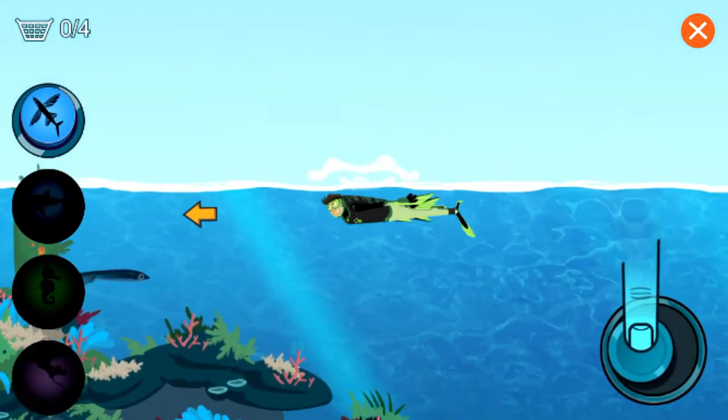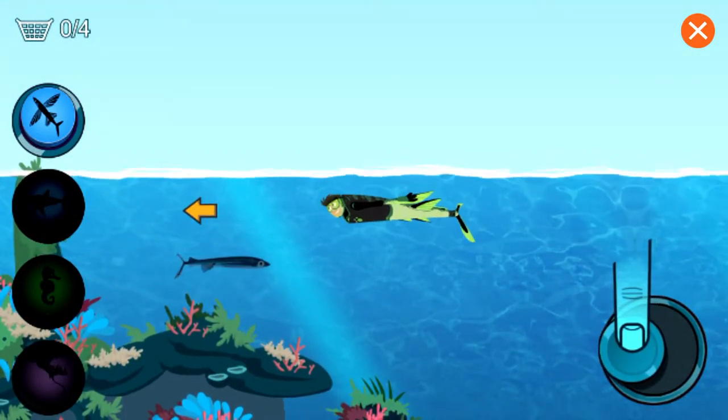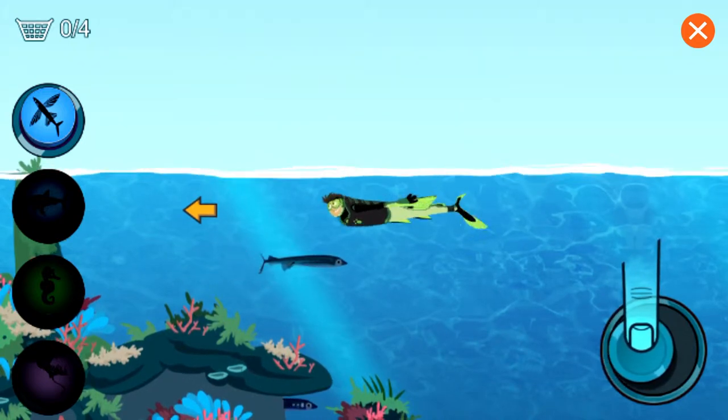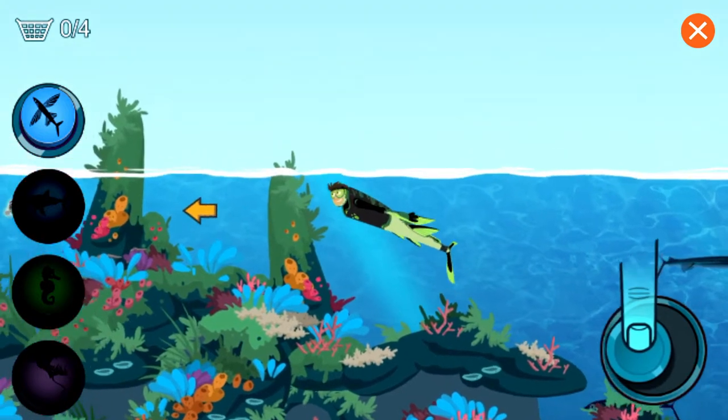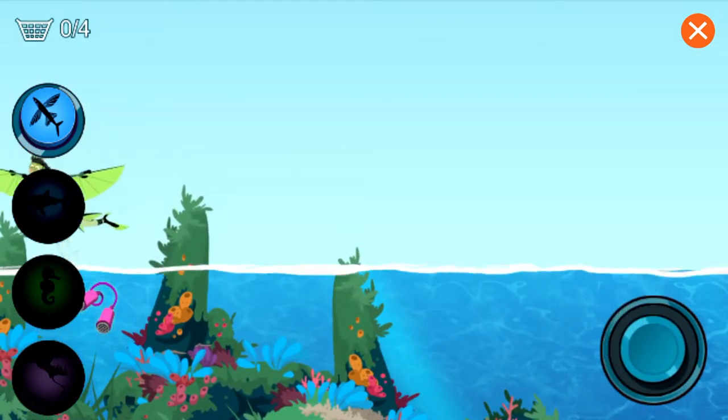Help me find Aviva's missing power suit parts by searching the ocean. Put your finger on the joystick controller at the bottom right corner of the screen and move it in the direction you want to swim. Great!